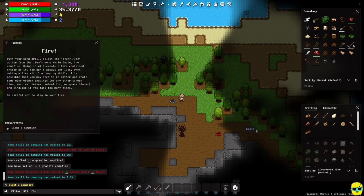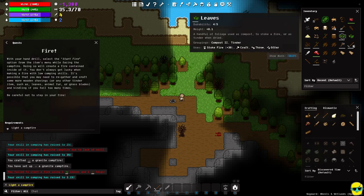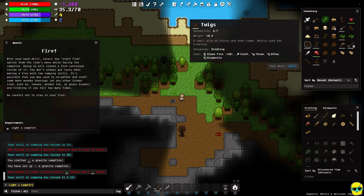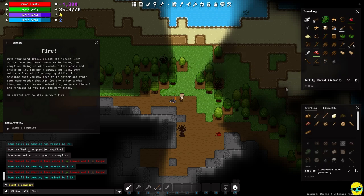It says you failed to start a campfire using one leaf and one twig. The white bar below those items indicates their durability — they took a hit. We have a few attempts with this particular leaf and twig, and if they break we have others to use. Pushing equals again and we're leveling up our camping skill.